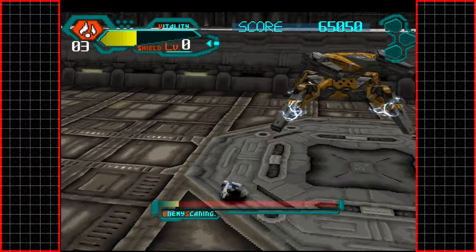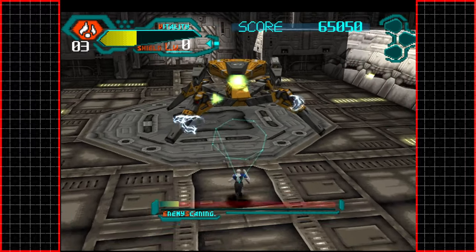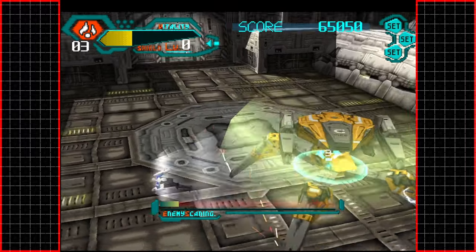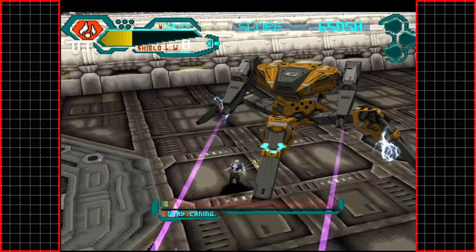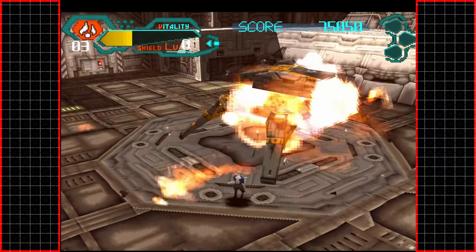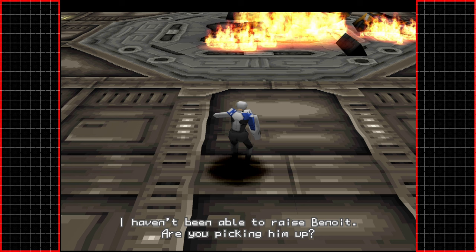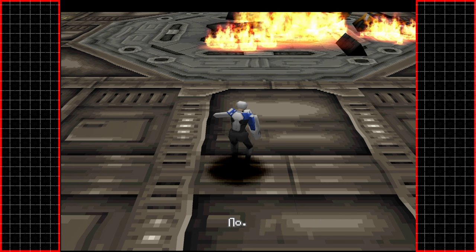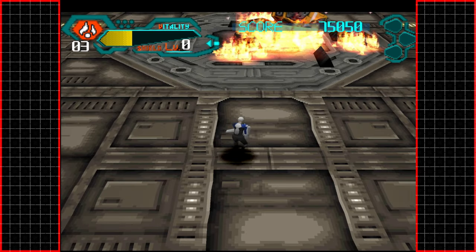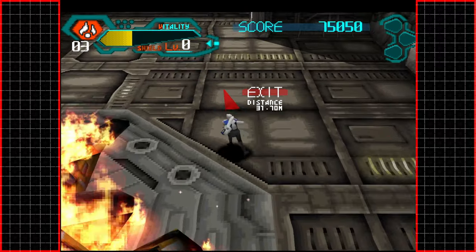I wait for the shield to go down and then detonate — took a lot of damage there though. Target has been destroyed. I haven't been able to raise Benoit — are you picking him up? No. Let's look for a way in. The mission continues — look at the wreckage there, the way it's just burning. That looks cool. It would be nice to have a little bit of control over the camera, but I suppose the game takes care of that for us. We move pretty quickly as well.